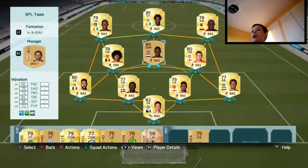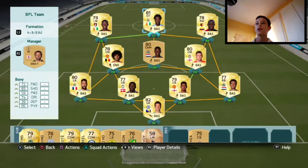So up front we have Bonnie. He's really good — 72 pace, I do love pace, and he's decent I guess. 83 shot, 59 passing, 74 dribbling, and 85 physical. He's just a beast.